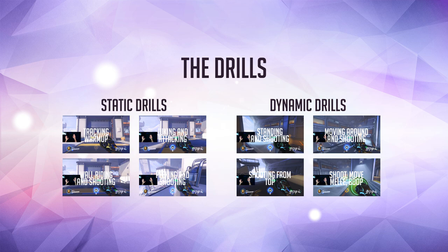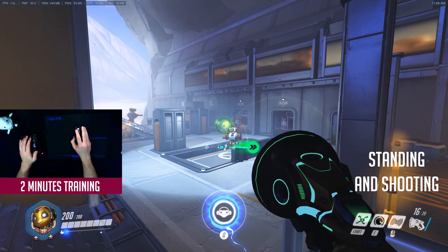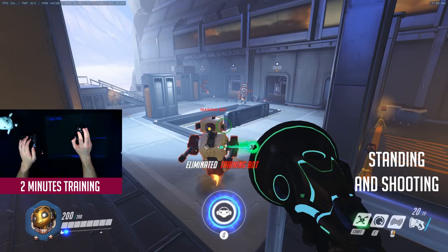Let's get to the drills against moving targets. Now that you've warmed up and know the basics, try your skills against harder enemies. For the first dynamic drill, go to the platform with the moving bot. Stand still and try to hit them by leading your crosshair and landing headshots. You are doing well if you can land all the projectiles on the moving targets constantly at every distance. Do this drill for 2 minutes.